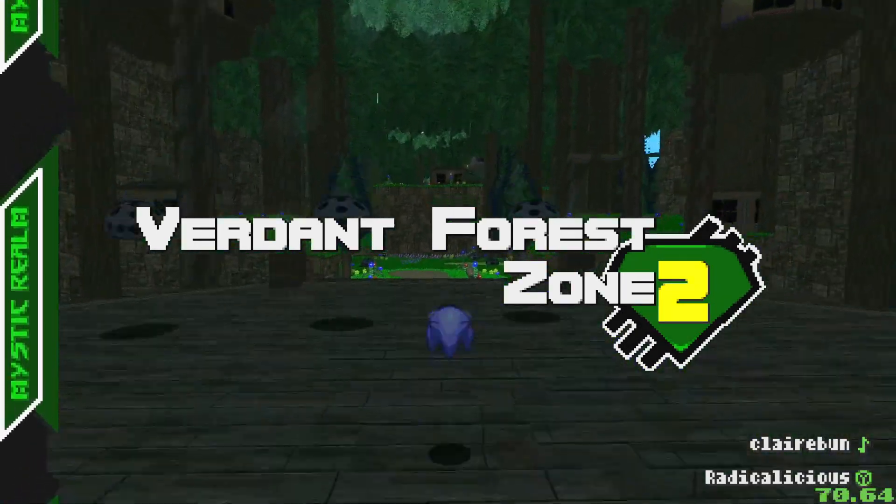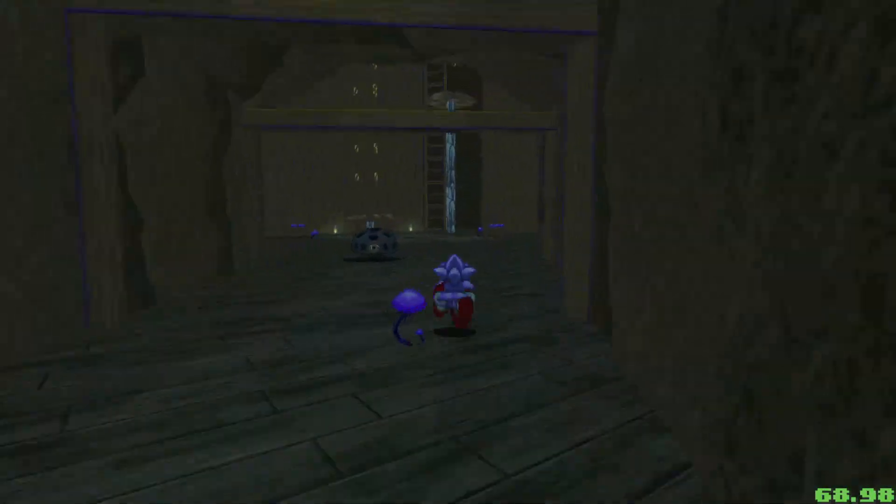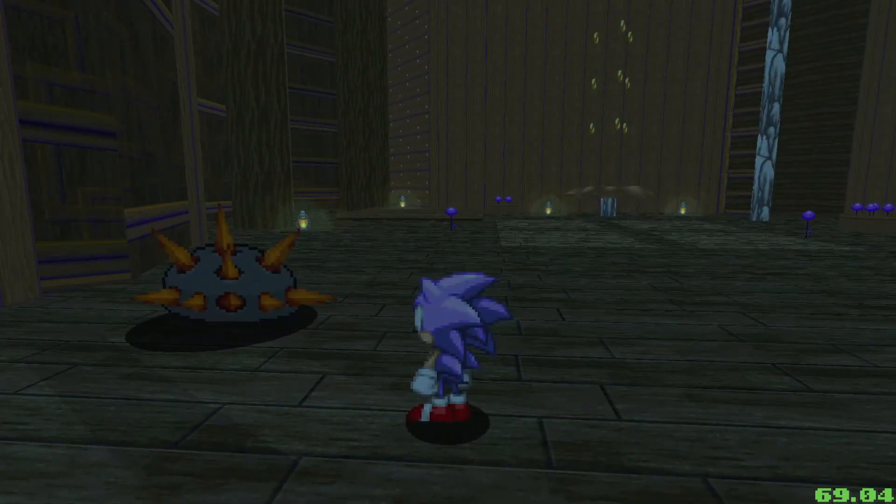So in Verdant Forest 2, there's this really annoying turtle enemy that kind of puts his spikes up whenever he wants. This one in particular is a problem, because the current route has you do...